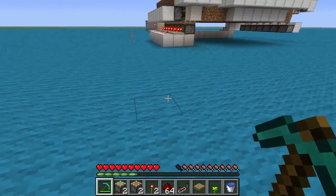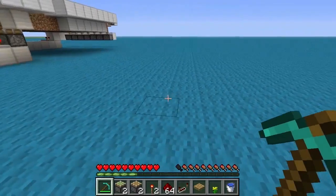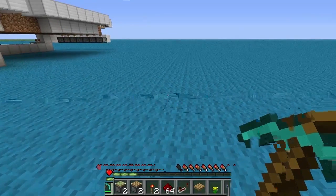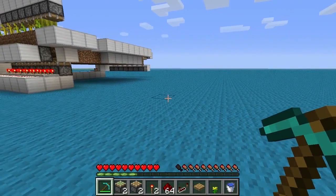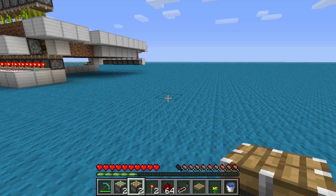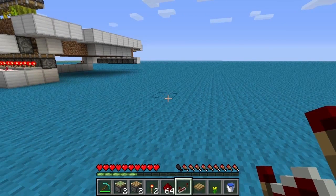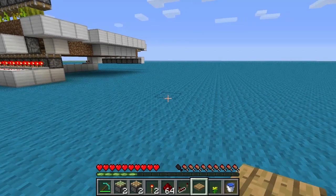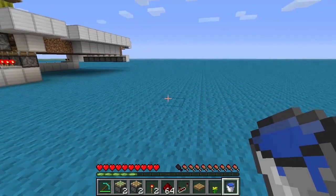Ce système redstone va vous permettre d'ouvrir une porte, ou ce que vous voulez, tout simplement en utilisant une fleur. Vous aurez besoin d'un outil pour creuser, de deux pistons collants, deux pistons simples, deux torches de redstone, deux la redstone, un repeater, une plaque de pression en bois, une fleur jaune, rouge, ou même un champignon, un saut d'eau, et un bateau.